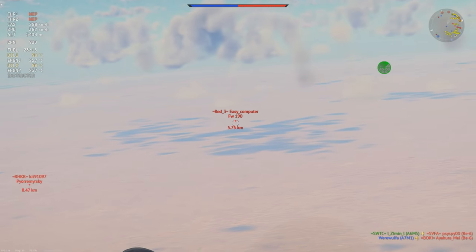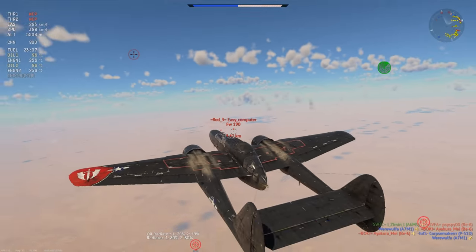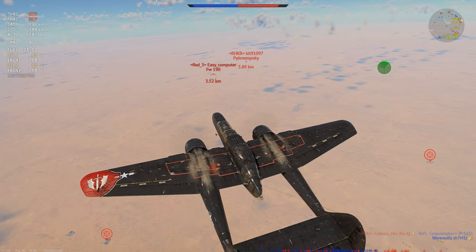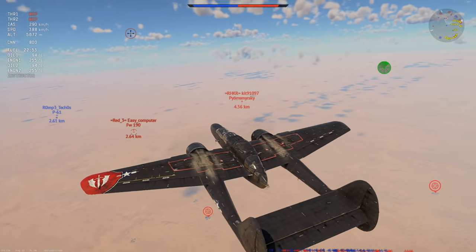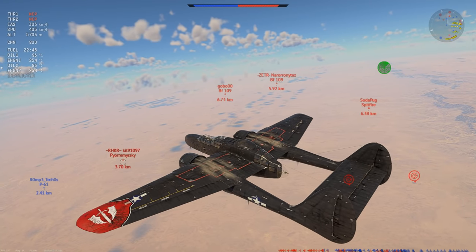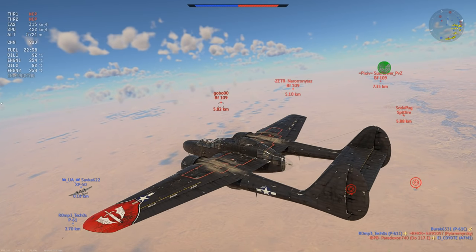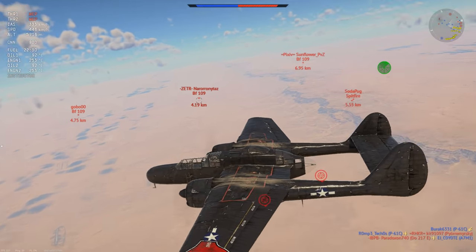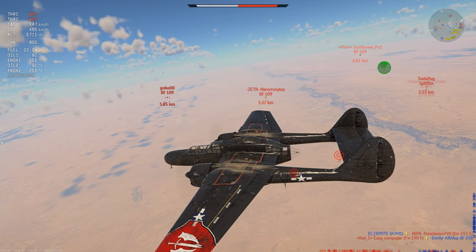For the next game - not the most interesting game, but I do advise you to skip towards the end where something happens that's pretty common nowadays. It's a little bit of an older clip, but it's mostly about the ending. P61 again, two-kilometer air spawn - putting that to use, getting a little bit of altitude, 5.6-5.7 kilometers. We are above everyone, even the Pümersky - however you want to pronounce that. 109 on the right, 190 diving out, and I'm kind of just free to pick and choose what target I want to go for.